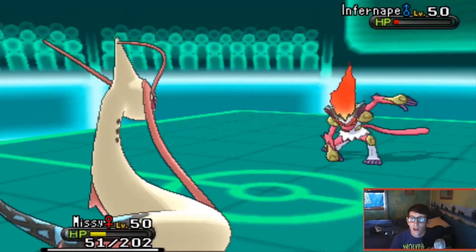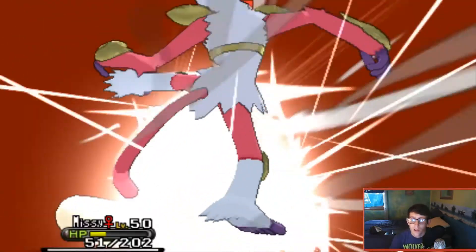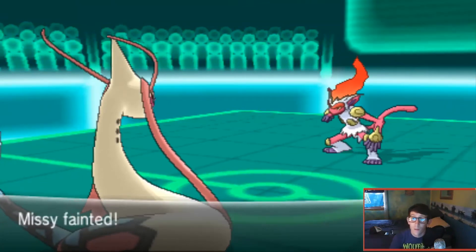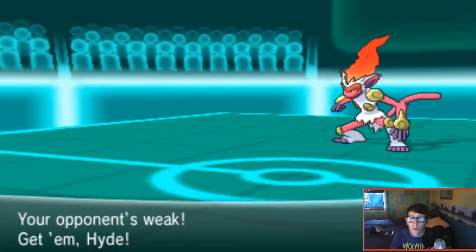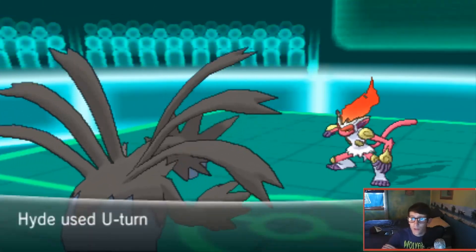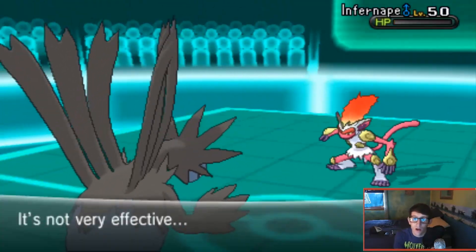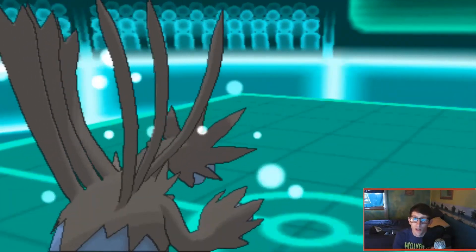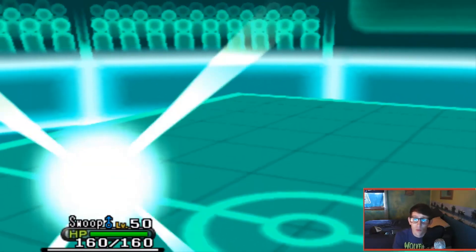Infernape switches in and goes for Close Combat surprisingly - I would have expected Thunder Punch, but it possibly predicted a switch to Staraptor. Milotic goes down, which isn't too bad since it wasn't going to do much work the rest of the battle anyway. I switch in Hydreigon, which I know can KO since I'm definitely faster with Choice Scarf. I go for a safe U-turn to kill Infernape without locking myself into a move, since AJ still has Pokémon that could benefit from that. I bring in Staraptor.